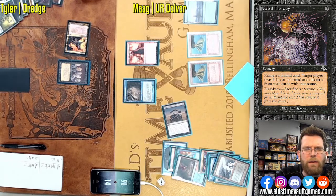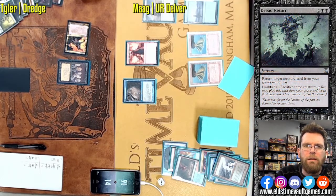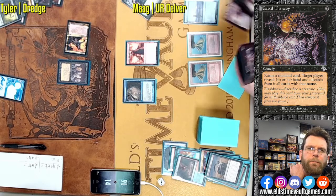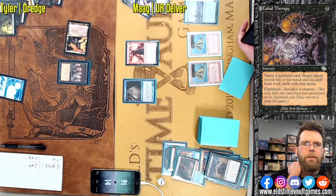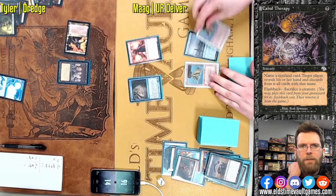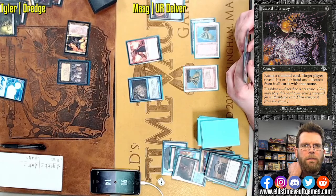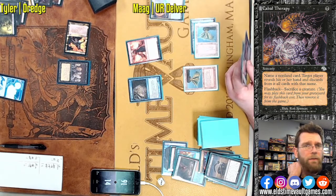We've got a Mystic Sanctuary — I don't think this is correct. Mystic Sanctuary requires three other islands, but Mog only has two other islands on board. It looks like Surgical Extraction is being put back on top of the library with Mystic Sanctuary improperly. Yeah, there are only two other islands — hopefully Mog sees this video. It is three other islands, not three total.